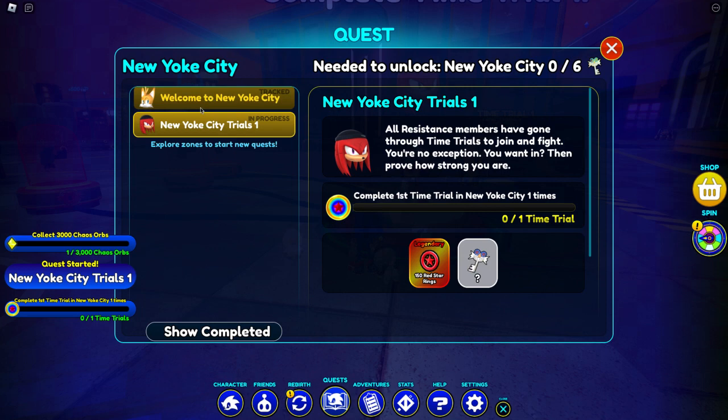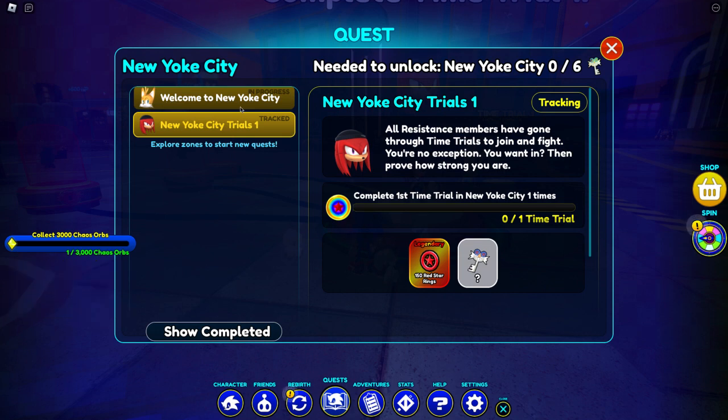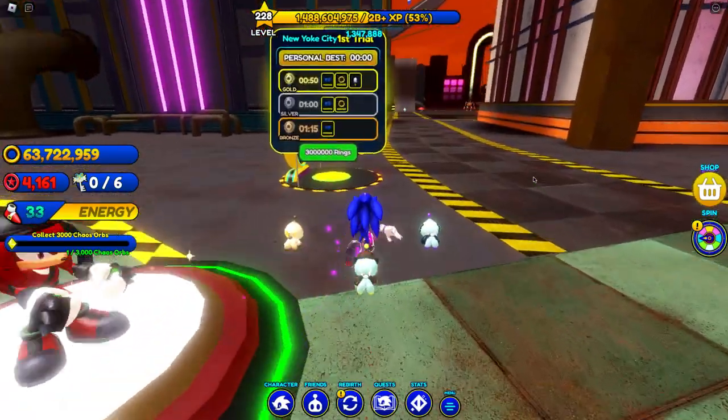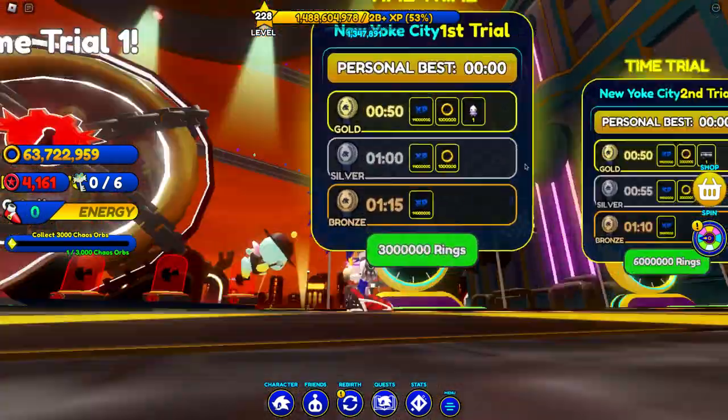Collect orbs — sign me mystery key. We have to collect 3,000 orbs. I know that's going to take a long time. I wish it were rings, but you know. I'm going to him now. Right here he gave one — I'm going to check this one instead because we already know, and we already unlocked Nine. New York City trial 1 — all resistance members have gone through time trials. It's resistance chao to join and fight. You're no exception; prove how strong you are. Complete first time trial in New York City one time.